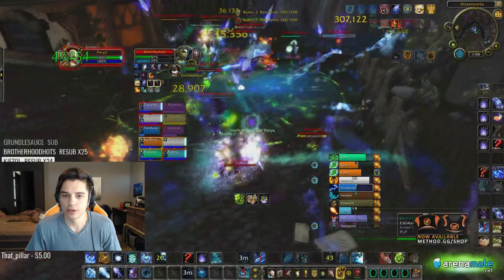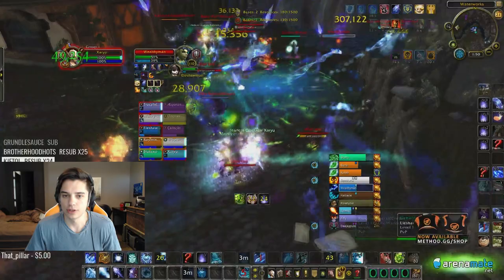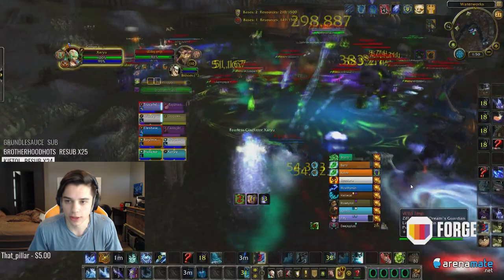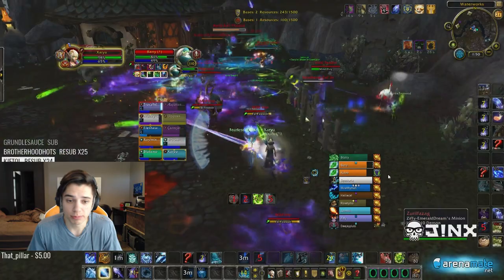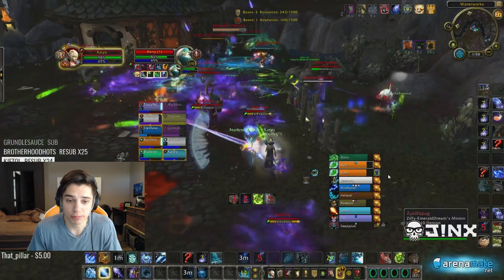We're not really playing to wipe them — we're playing to live. If we wipe them they'll rez at the third base and take that other base back. I can see on the minimap some of my team members are going to try and get that third base. We have one guy ninja-ing the third base, one guy defending the first base, and one guy floating in case he needs help anywhere. We're actually down two people in this team fight.